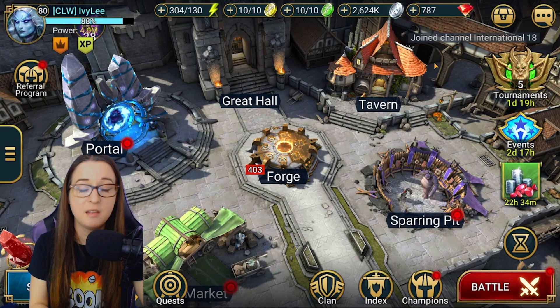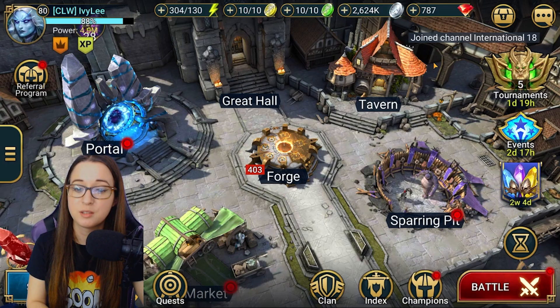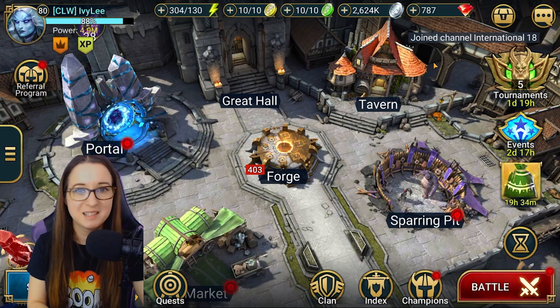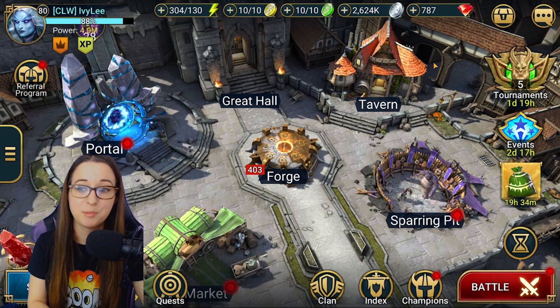Virgus is a great champion that can solo it, and he will also help you in Faction Wars, so it doesn't hurt to build him up for Doom Tower. I know that they're supposed to be changing Doom Tower soon, so don't be surprised if we all start building our Virguses and then all of a sudden they change it and we don't use him anymore. But at least you could use him in Faction Wars, and I'm sure there'll be other places in the game — you can use him for dungeons as well. I've seen him used in multiple areas.